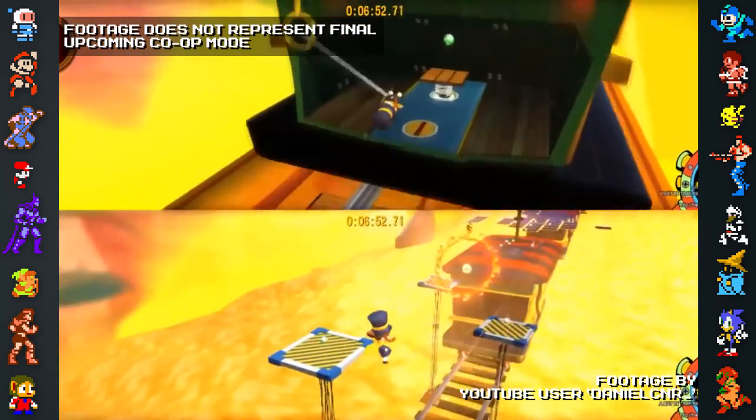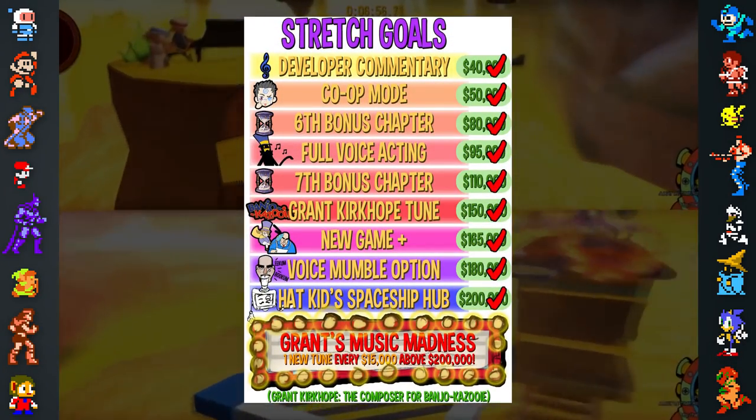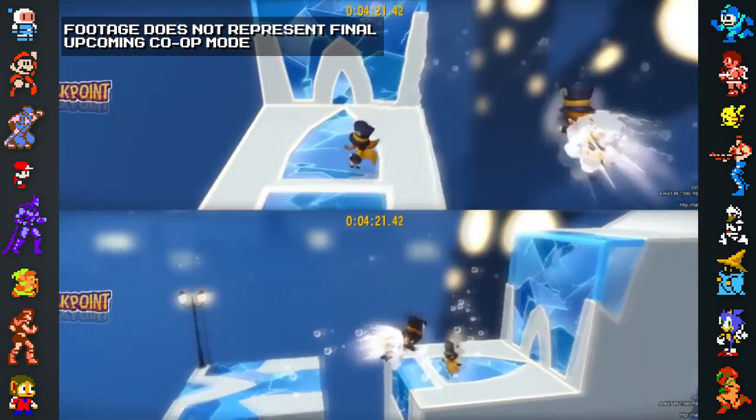One aspect of the game that proved to be particularly challenging was the inclusion of co-op mode, which was originally one of the game's stretch goals on Kickstarter. In order to keep this mode fun for everyone playing, the developers made it impossible for players to bump into or kill each other in co-op.